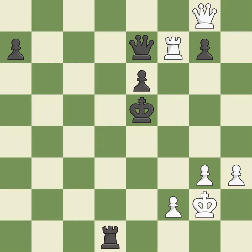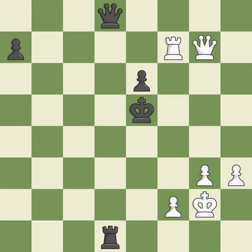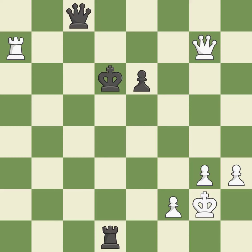This moves the checking rook farther away — it is quite good. This offers an equal trade of pieces — it is good. It was a free pawn there — it is ideal. This moves away from the queen's check — it is quite good. That pawn was free for the taking — it is best. This raises the possibility of an eventual checkmate — it is ideal. This is the strongest option — it is best.